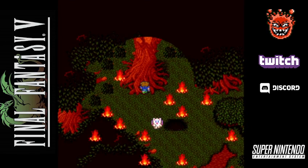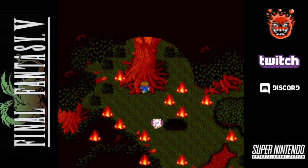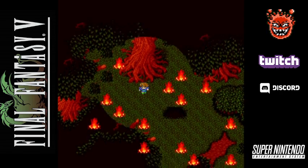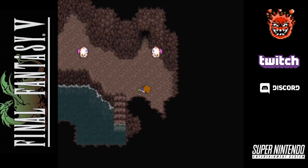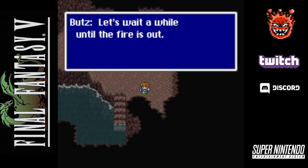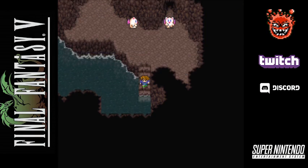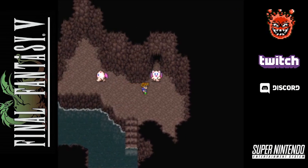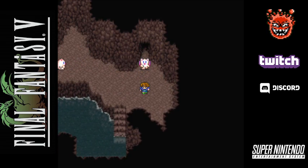There we go. There's a treasure chest slightly to the north — we do not want to pick it up. Alright, so we fall down and most helpfully there's a spring, which is a free healing spot. Thank you, Moogles. So once again we have to wait.